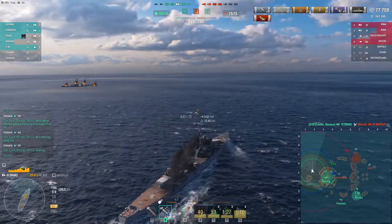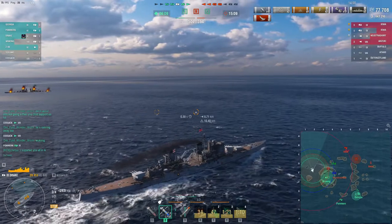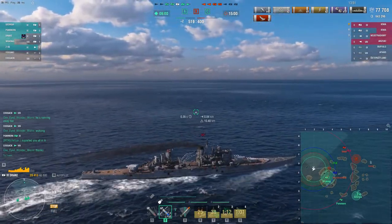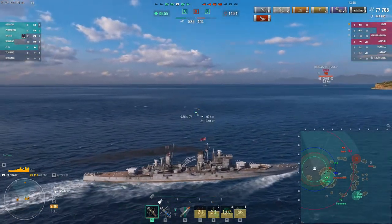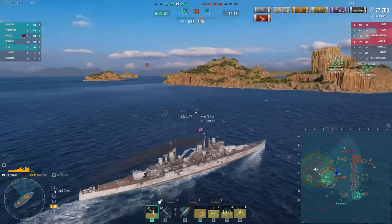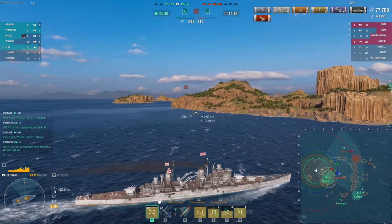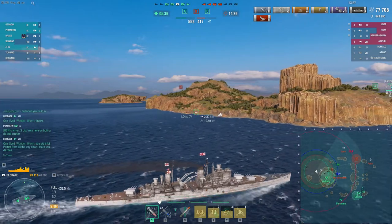Taking a look at the bigger picture: good guys are down to five ships, bad guys down to four. Good guys have a two-cap-to-one advantage. Pomeran's location is not great, but he did manage to get some citadels on presumably the Otago. Pal opts to head a little bit south rather than push straight at the Iowa — I think that was a very good decision.